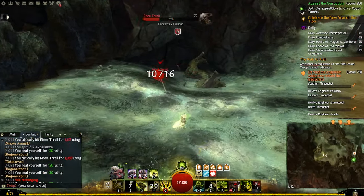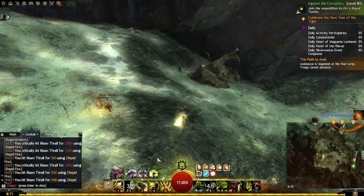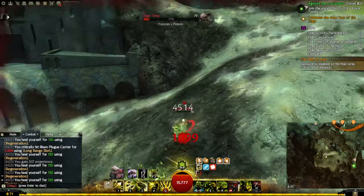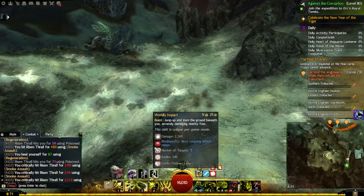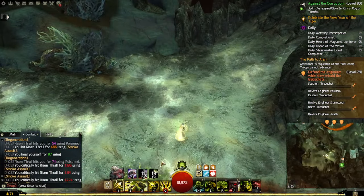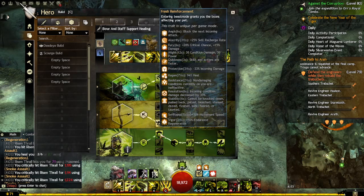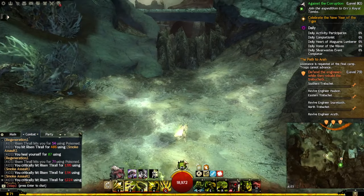Look at all the buffs — that's a massive burst right there. I can also use F2 and then F3 and keep the chain going. I picked this pet over another one because I prefer the bigger burst window, personally.